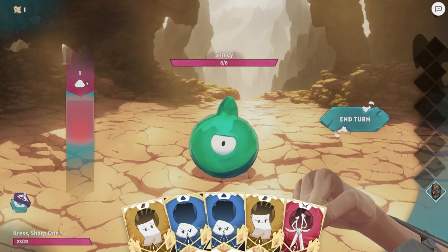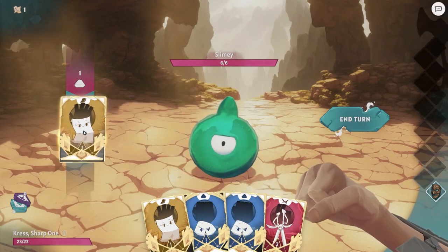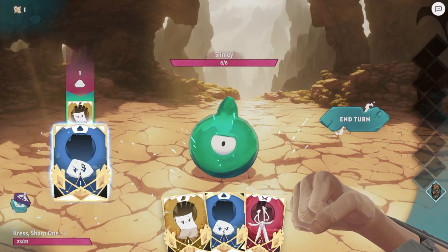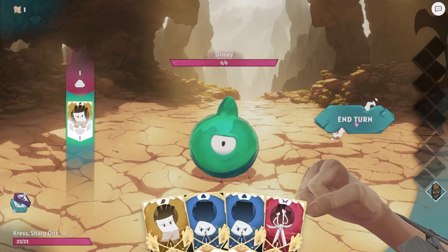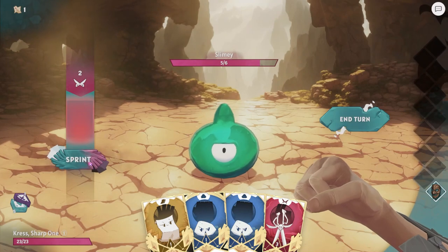He's throwing out one rock, so if I throw out one paper - what does that do? Can I throw out more than one? No, I can only throw out one. So that means I win and I do damage to him.